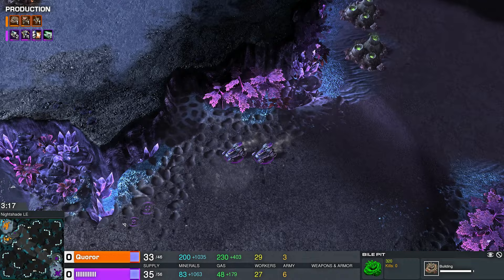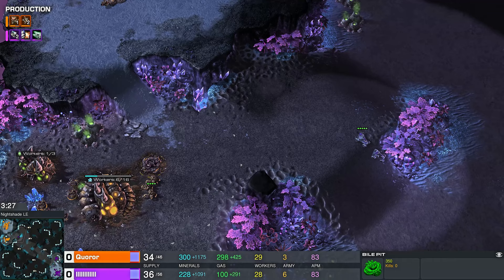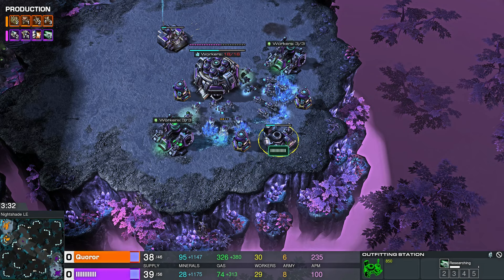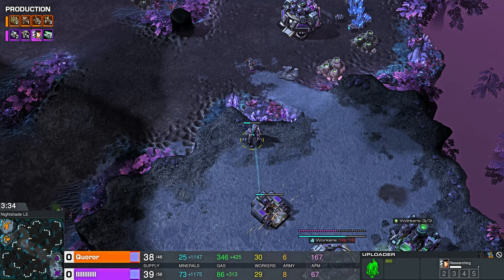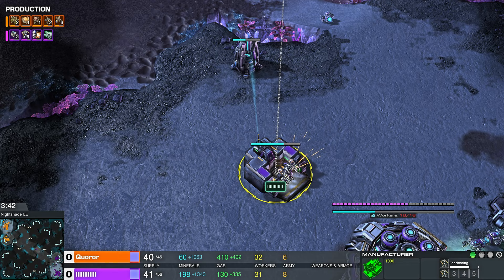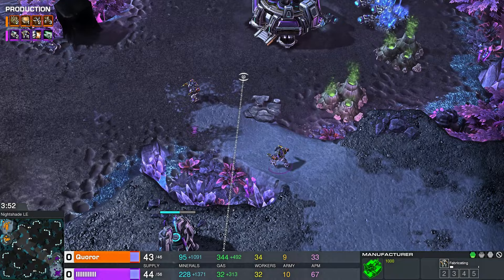They might be looking for a run-by, but the SimCity is going to make that possible. They see that bile pit and they back right off. That was a Zeidling dash — it's not just the speed buff, the Zeidling actually attacks faster after they dash. Interestingly, Blizzard actually tried that exact formula with the Adepts — there was a brief period where the Adepts did more damage with their glaives after a Shade, but Blizzard cancelled it because it took away the drama as to whether the Shade was going to complete or just be a fakeout. Maybe the idea was inspired by the Zeidling.